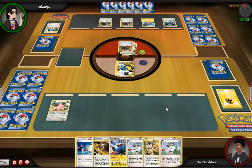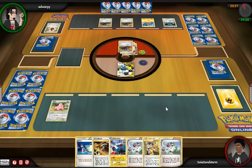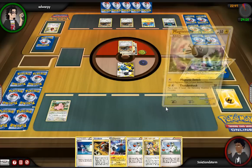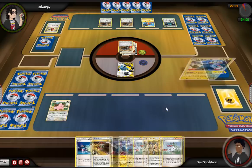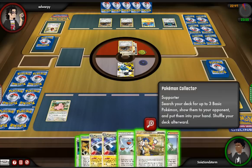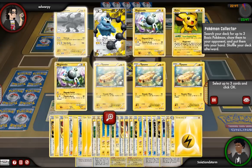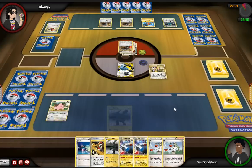He gets Crushing Hammer off, which sets me back pretty far. He gets another Crushing Hammer, another Heads — he's running hot like fire, and now I have no energy on board and I'm kind of screwed. At this point I'm hoping I can just go for the Collector, try and set up some Eels and a Zekrom. If I can set up a Zekrom I can just Bolt Strike twice and then keep Outraging until I grab all six prizes.